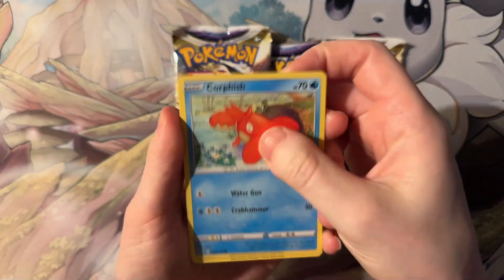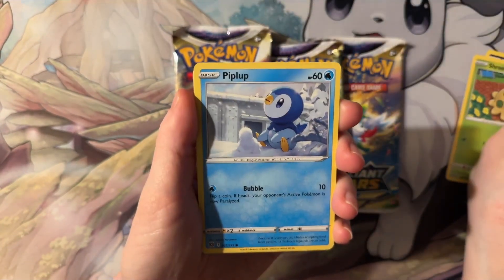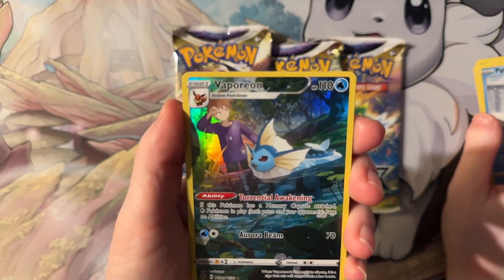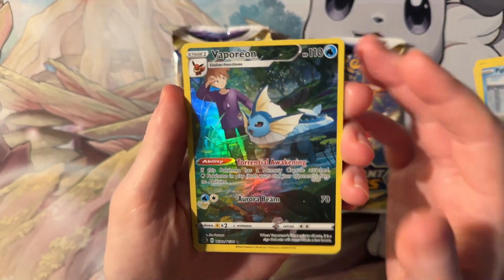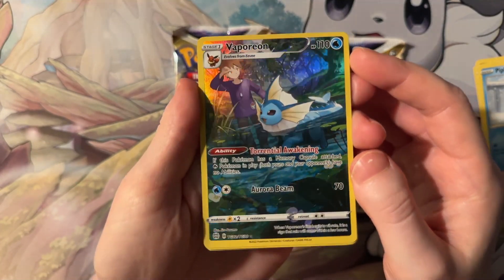We have Cornipish, Duskull, Purloin, Shroomish, Pip-Blup. Oh my goodness! We have Vaporeon, and that's a beautiful alt art there. Wow, super pretty.